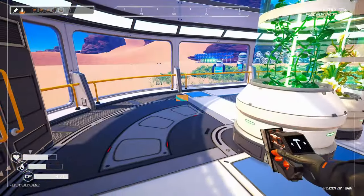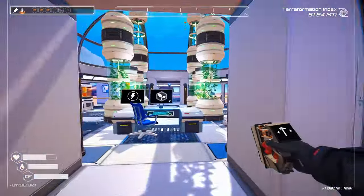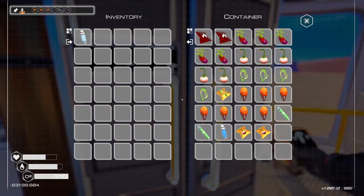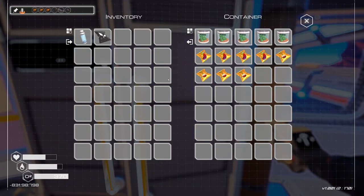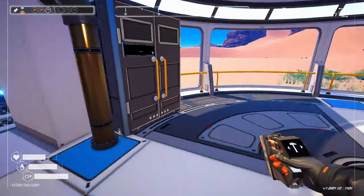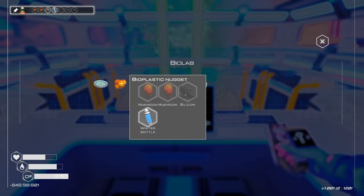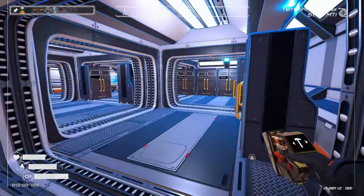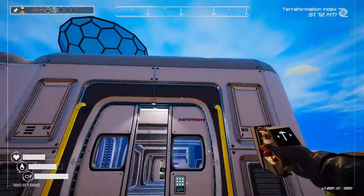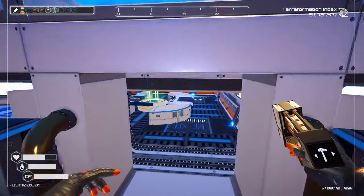Yeah, I need more water and algae. Tier 2 algae. Fertilizer — I'm pretty sure we have fertilizer. We can make fertilizer, but... I thought we had it. We have one. We have one of those. We have one water. We need two more nuggets. Mushroom, silicone and water.